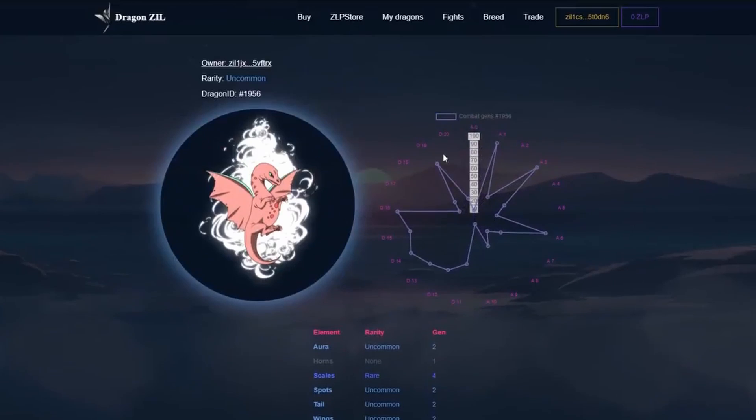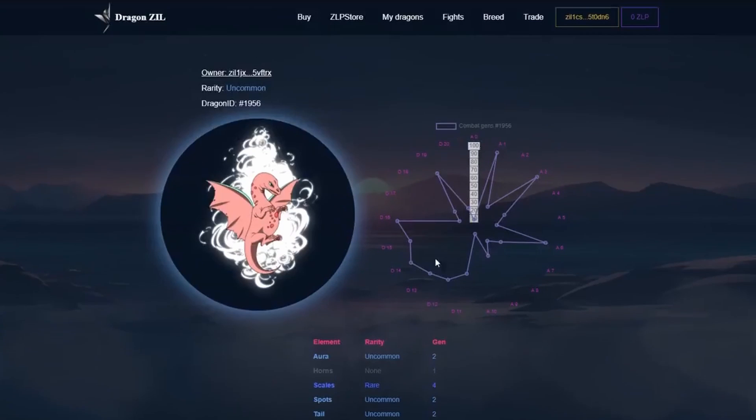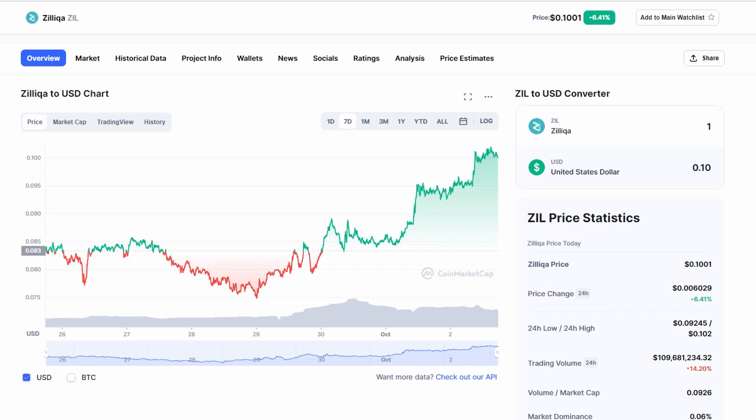Here you can choose the category you need — eggs, which are a kind of lottery, or the dragon you are interested in: rare, strong, etc. The cheapest ordinary egg will cost about 529 ZIL. At the time of recording this review, the exchange rate of the coin is 0.07555 dollars. So, to buy an egg, you will need an amount of about 40 US dollars.